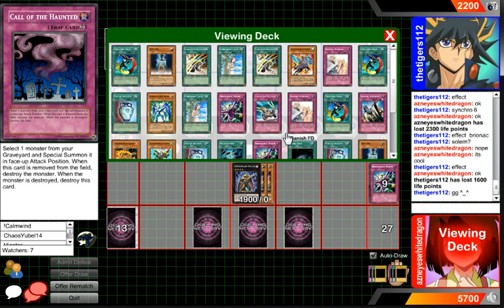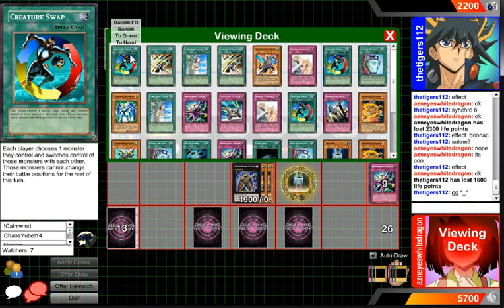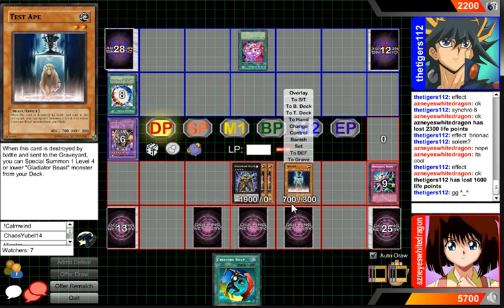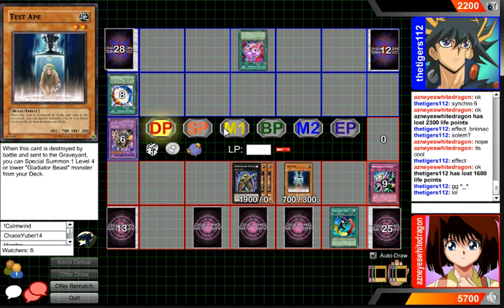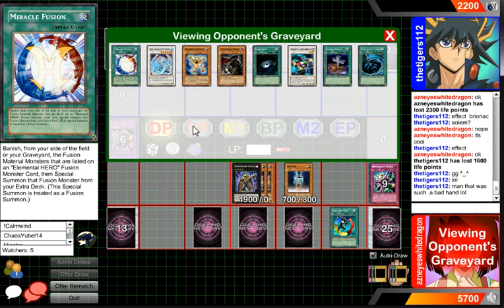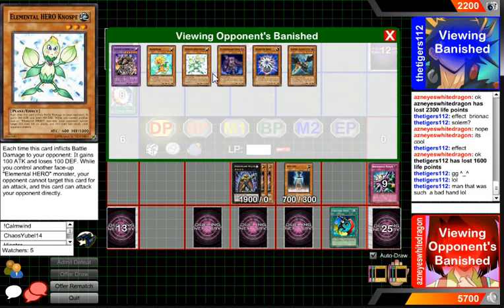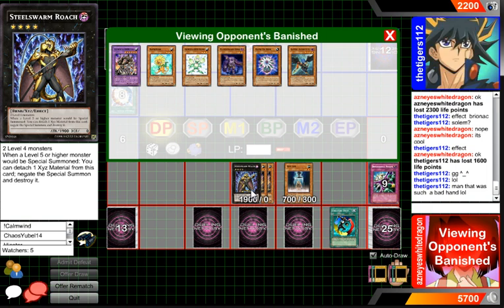Thanks for watching guys. Unfortunately we didn't get to activate any of these at all — they were the next two cards we were going to draw into. The idea of this deck though was to incorporate Test Ape into Glads. If I activate Creature Swap on Test Ape, I could take their monster, and then I would attack into my own Test Ape. Test Ape would then die, then I would get a Glad — and the Glad could still attack because it's still the battle phase. I don't think his hand was that bad — he had Dark Hole. Making Brinec maybe wasn't the best solution, especially against Glads, just because of Chariot. That's the point of Quasar Direct — there's really no back row as far as protection. You just get out your Quasar Dragon and then you win. Anyway, thanks for watching guys. Asianized White Dragon, signing out.